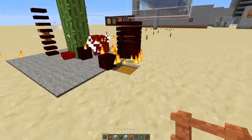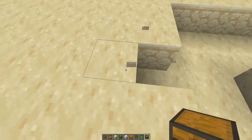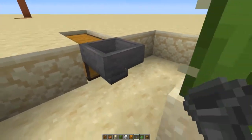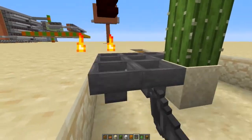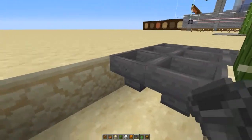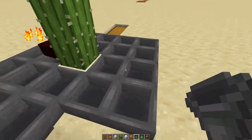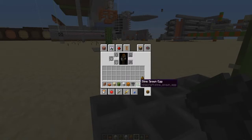We won't need to place the fence posts anymore, so let's grab ourselves a chest. You're also going to need hoppers going into that chest all the way around. You do not actually need to put the carpets on — I just do it because it looks nice.